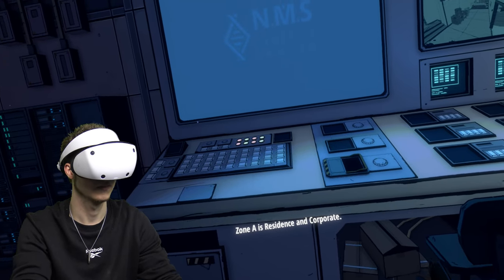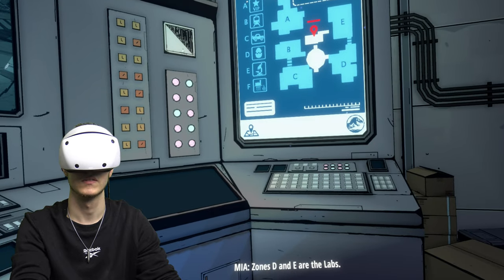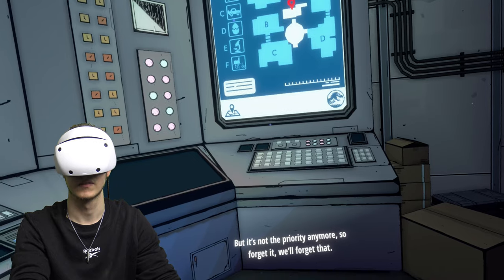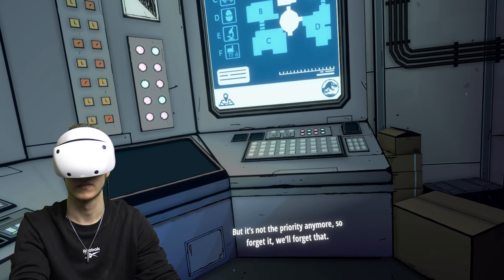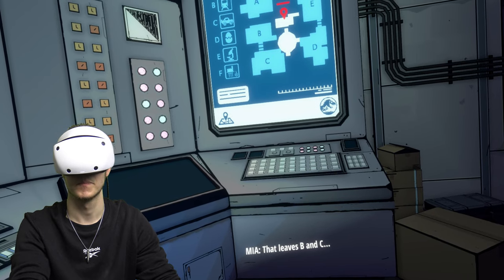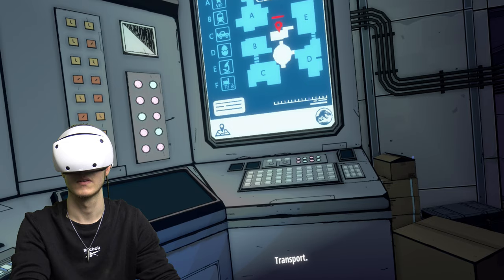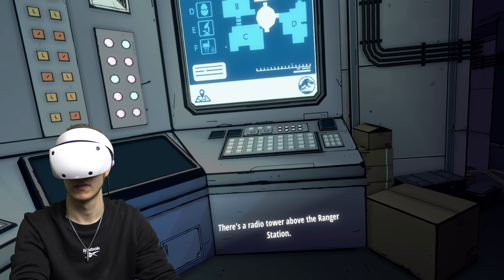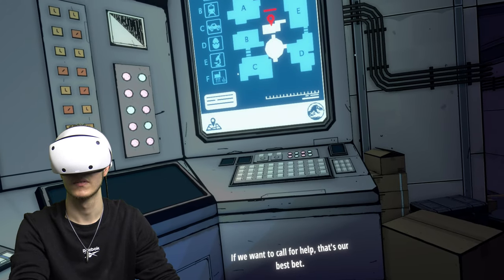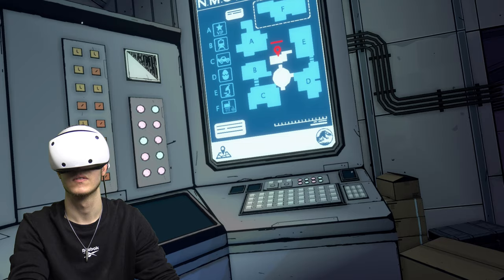The NMS Center is split into sections. Zone A is residents and corporate. Zone D and E are the labs — that's my life's work, but it's not the priority anymore, so forget it. That leaves B and C transport. There's a radio tower above the ranger station — if we want to call for help, that's our best bet. Head back to the breaker and activate transport.